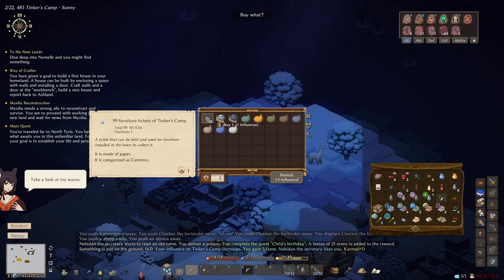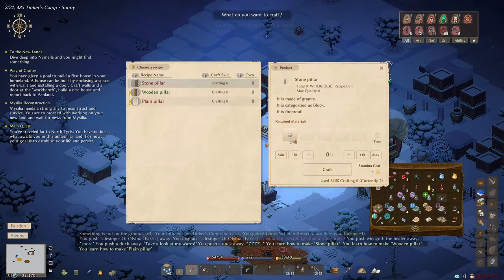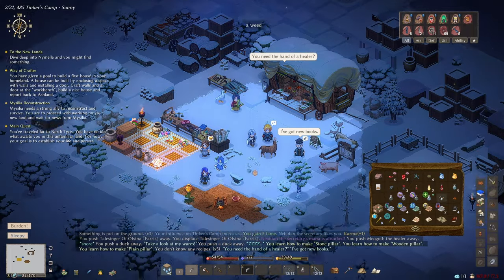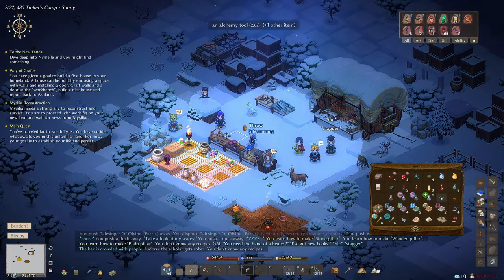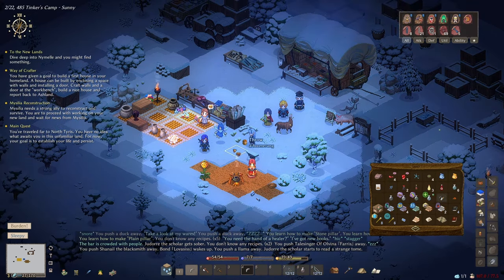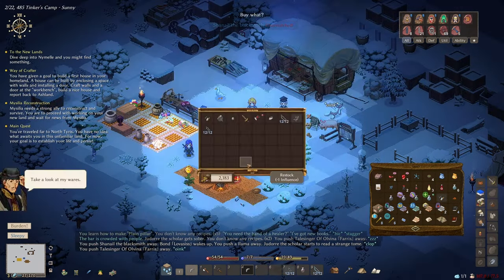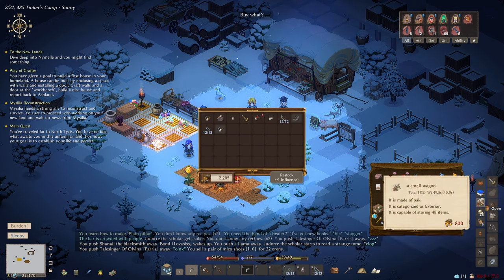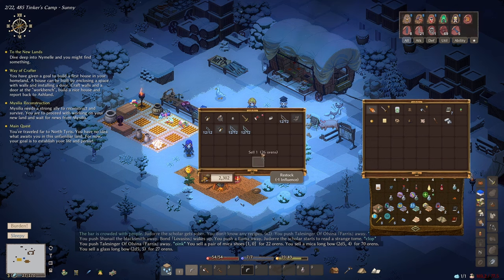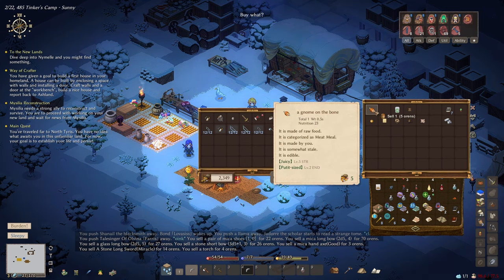Show me your wares — furniture tickets, not interested. I've now learned how to make a wooden pillar and a plane pillar from interacting with that. Let's find the blacksmith — show me your wares. They've reset. Let's sell some items: 22 aurans that's fine, getting rid of these bows. That one sells for 3, that one for 14. Let's get rid of the torch too.